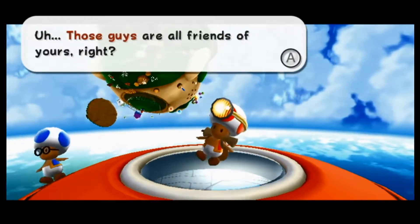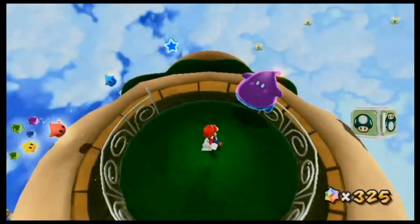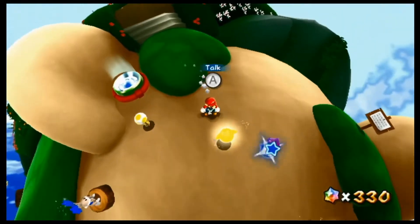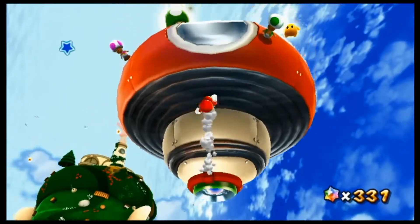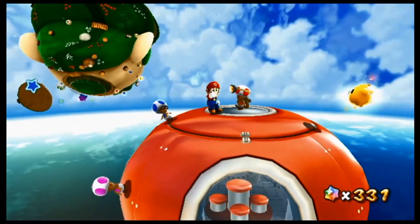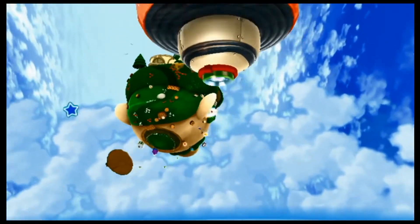Those guys are all friends of yours, right? If you ever want to visit that ship, you can get there with the warp pad. You can see there's a little warp pad over here by Mario's ear hole. Just be prepared, Toad — you will get your own game one day. Just be patient. It'll take four years, but you'll eventually get it, because this game came out in 2010.